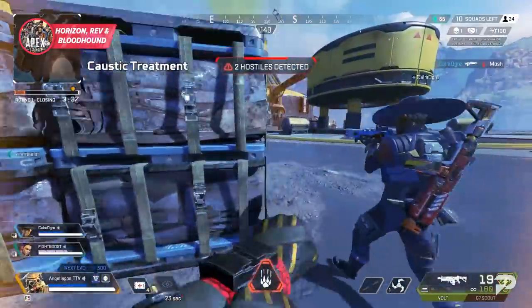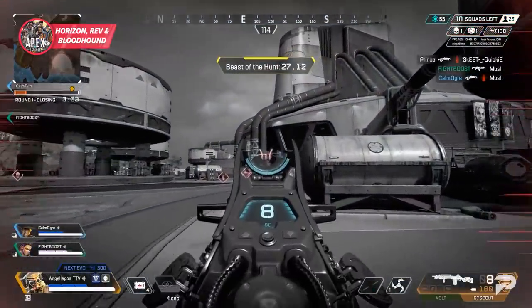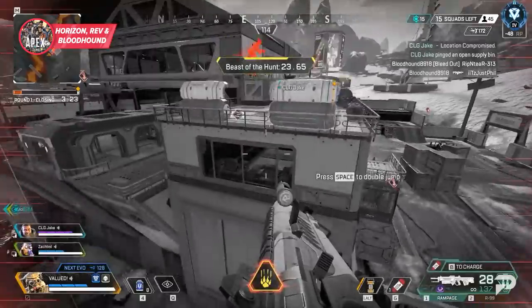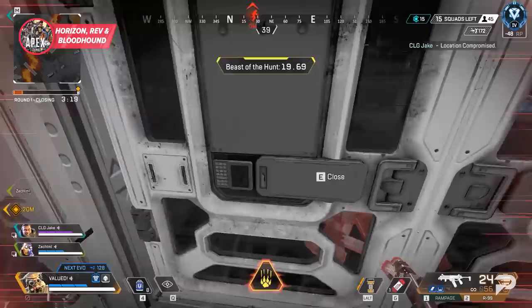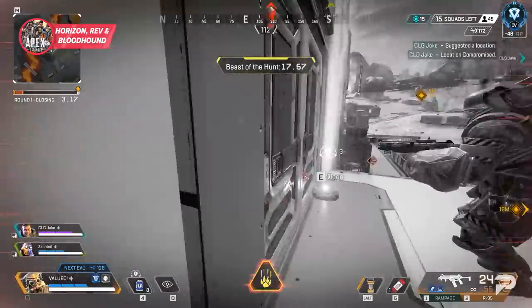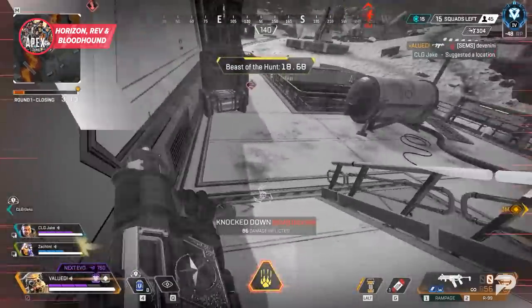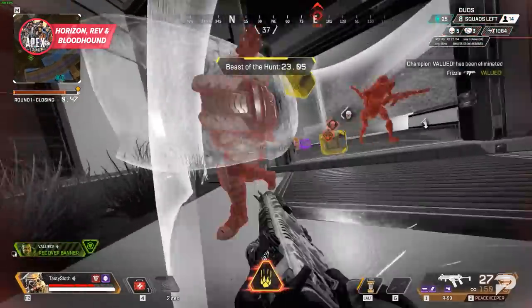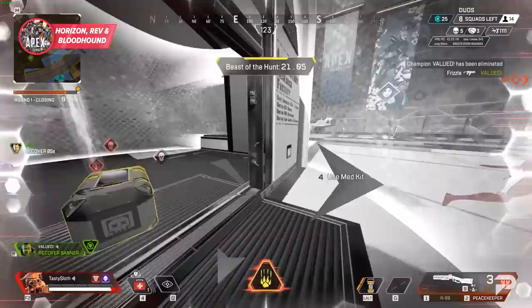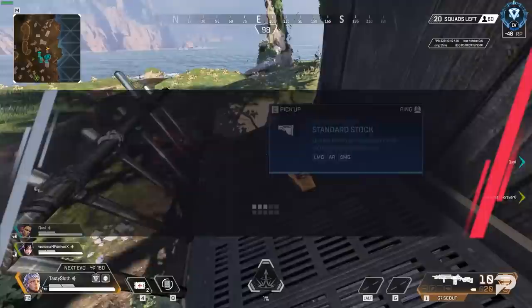As for Bloodhound, they can be a really aggressive pick — constantly scanning and tracking, then popping their ultimate to chase enemies down. One of their biggest strengths is using their scan to confirm enemy locations for picks like Horizon and Revenant, showing everyone exactly where enemies are and opening up the entire team's play style. They still have Beast of the Hunt to become a dangerous predator themselves. Don't sleep on the Hound — the low scan cooldown brings a ton of value.